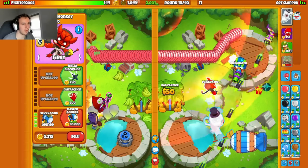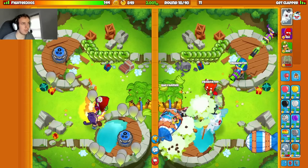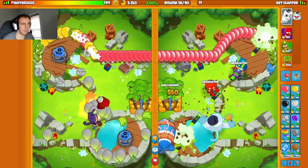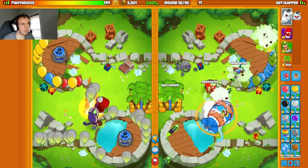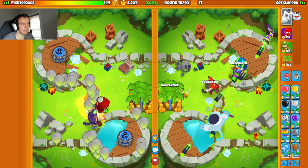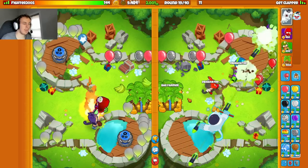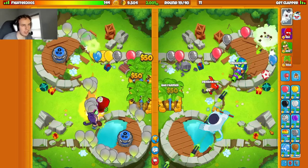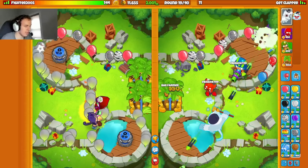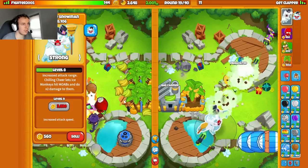I don't know if they realize I have boost back. We should be fine against this — yeah I don't even need boost. Camo rushes aren't a bad idea against Snow Pat because it does so much damage, but camo rushes are still extremely expensive — they cost two times the price of normal rushes so you can essentially send a two times smaller rush if you're doing that.